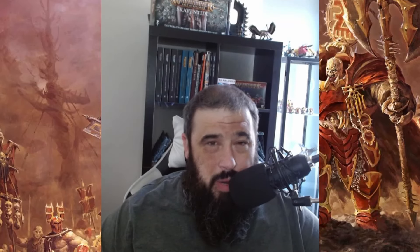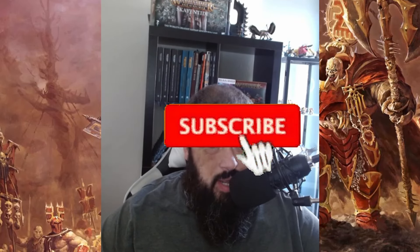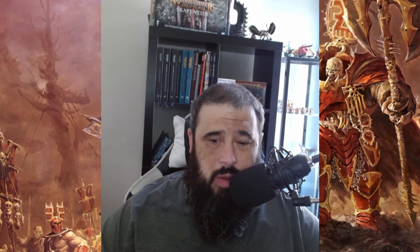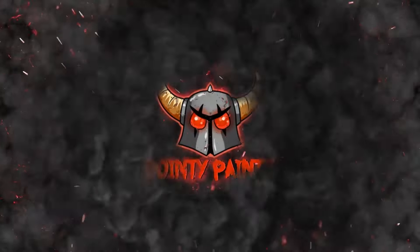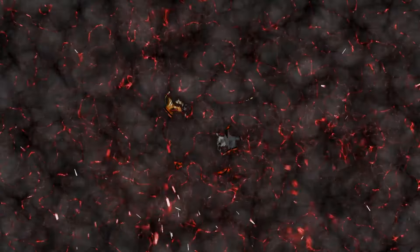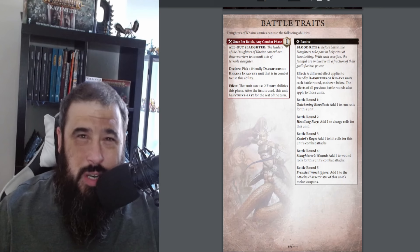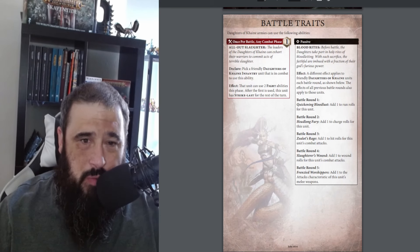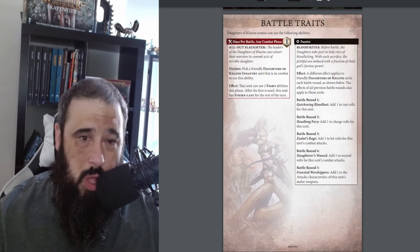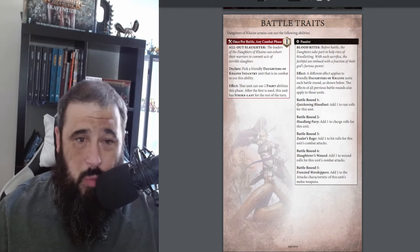Hello, over 3,000 amazing people and the 83% who have yet to subscribe. Today we're going to be jumping into the Daughters of Cain and seeing how they're going to be faring in 4th edition. Daughters of Cain are a relatively small faction - they've got quite a low model count, mainly consisting of Witch Elves from the old Warhammer Fantasy range, with a few new units added over time and during the End Times. They have their own god now in the form of Morathi.